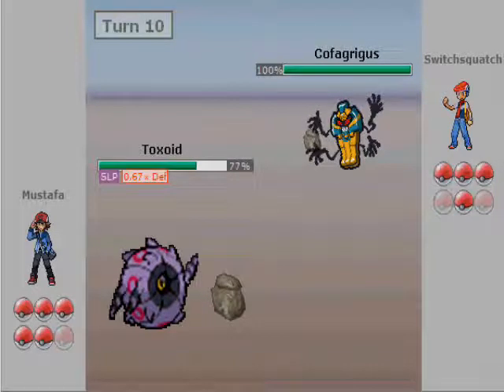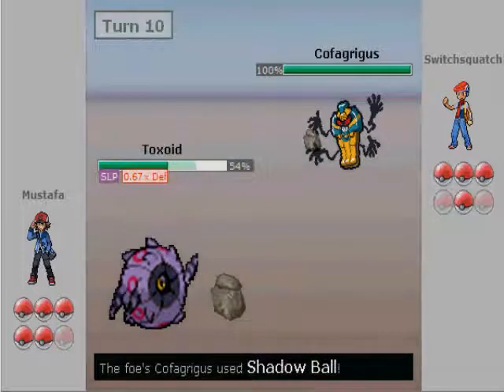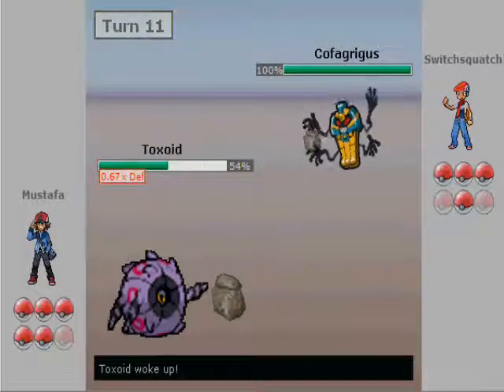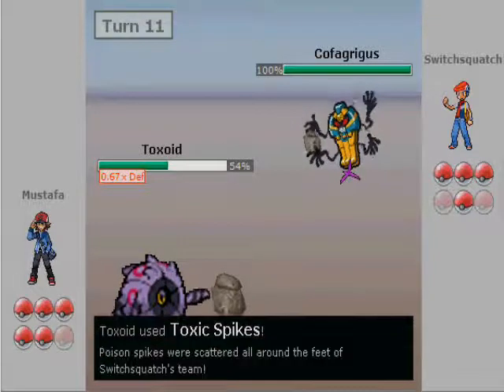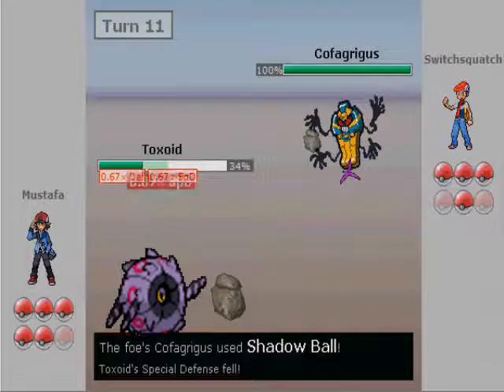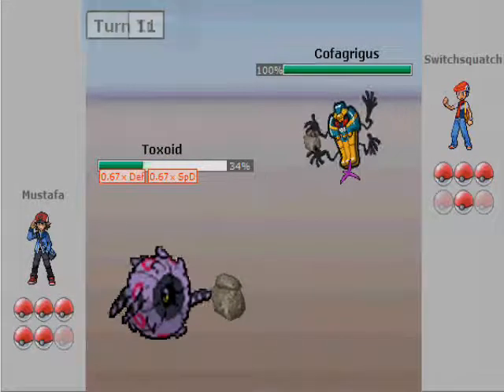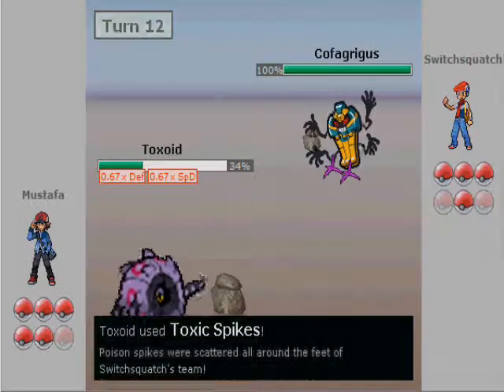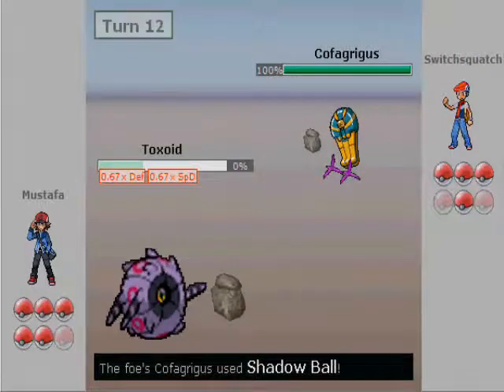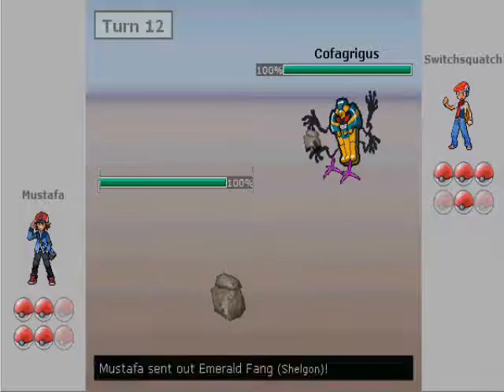I'm going to stay asleep for one more turn as he keeps going for Shadow Balls. I know I can take two more hits, so I can start setting up Toxic Spikes — and he doesn't have anything to get rid of them. He goes for another Shadow Ball and unfortunately gets the Special Defense drop, and I notice the Defense drop as well. But that's okay — I'm just going to get the second layer of Toxic Spikes up, knowing he'll be able to take me out. But Whirlipede has done enough.